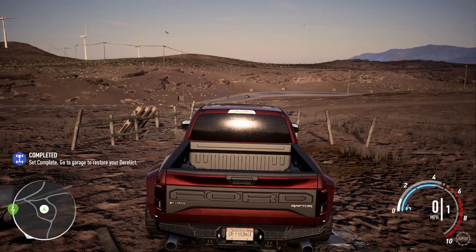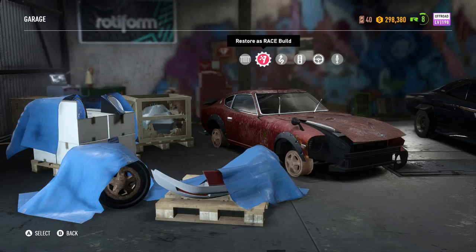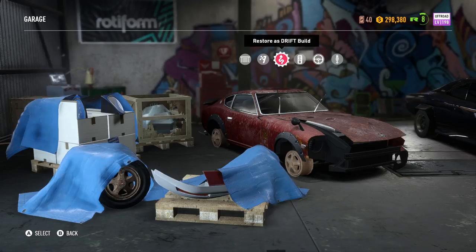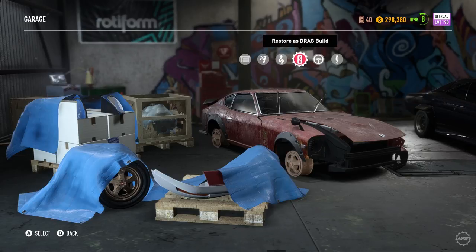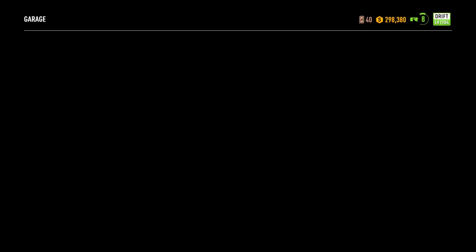Go to the garage to restore your derelict - derelict slot. Definitely not a runner or an off-road build. I could do race, I could do drift. I don't think I want to make it a drag build - the one in the little cutscene was pretty cool, but I don't think I want to do that with this. Let's do a drift build. I'm going to be buying some race cars anyway, so let's make it a drift build. Let's use it and customize it some.